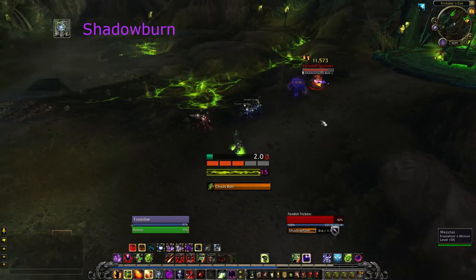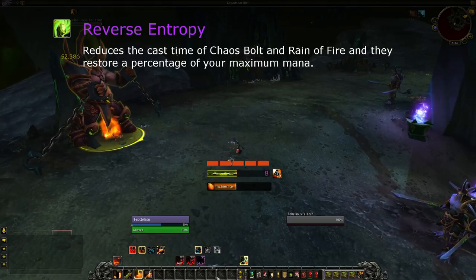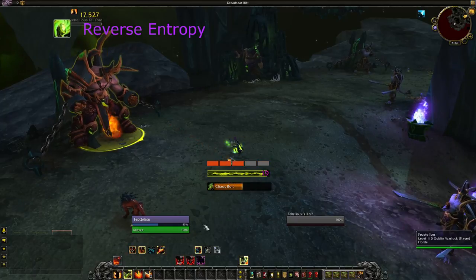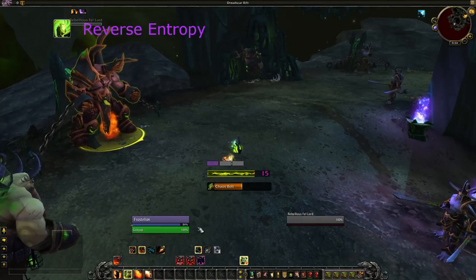Tier 30: Reverse Entropy reduces the cast times of Chaos Bolt and Rain of Fire, and they now return mana. The cast time reduction by itself is useful, and the regen means you can ignore mana completely. Removing Life Tap from your rotation frees up more time to cast other things.